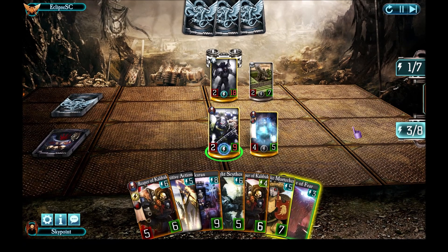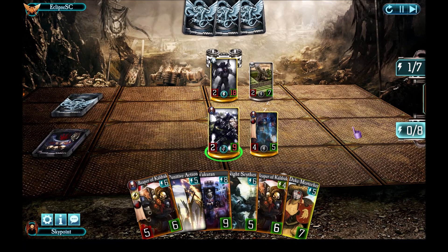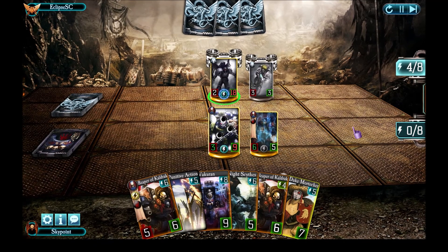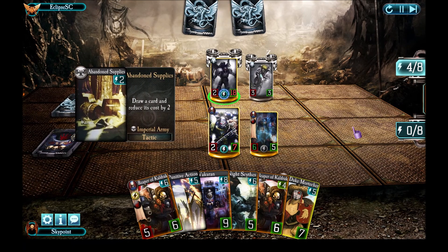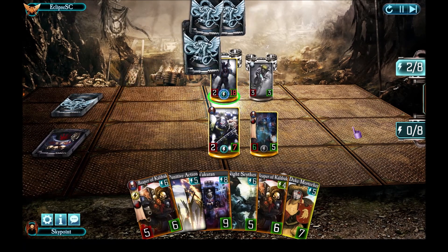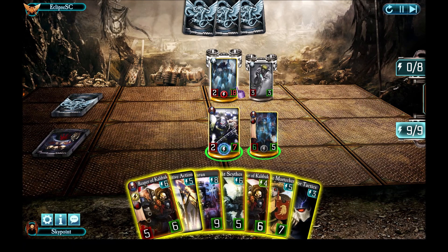I bring in Endor Shrek, then drop Rule of Fear to immediately buff Endor Shrek — he goes up to 6 attack. I'm not attacking him anymore because 9 health is really small. He goes and quickly hits me again. He pulls Abandoned Supplies — he doesn't drop another unit, he just goes invisible. He's going to deal 3 damage in the next turn from Nikona's special ability — he's got a kind of siege thing.